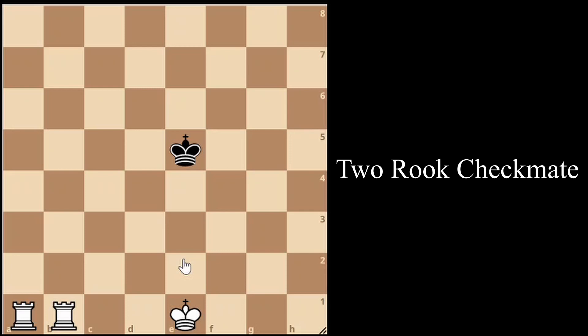The second position we will look at is the king and two rooks against king checkmate, also referred to as rook checkmate or simply ladder mate. This is probably the easiest checkmate — there are only two steps to win the game. It is very common, so it is important that you understand this checkmate completely because it will apply to many of your games.